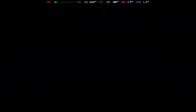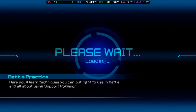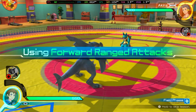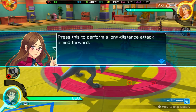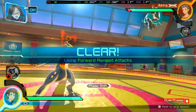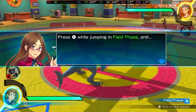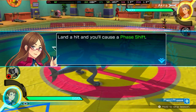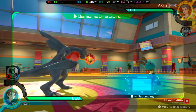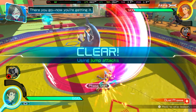Which Pokémon are you battling with? In this course, I'll tell you all you need to know. Press the X button while jumping and land a hit, and you'll cause a phase shift. Try to land it. There we go, now you're getting it.